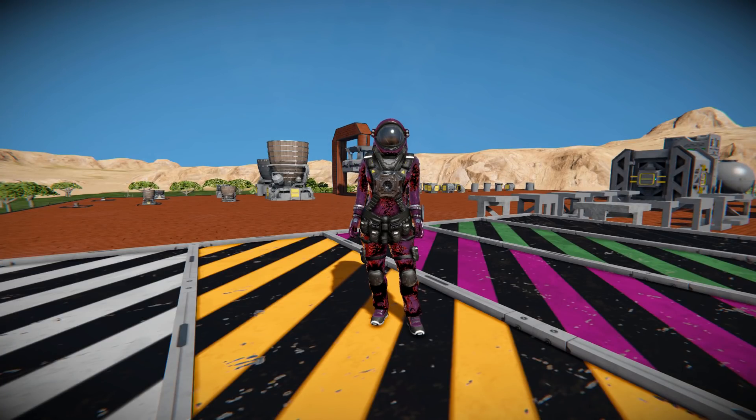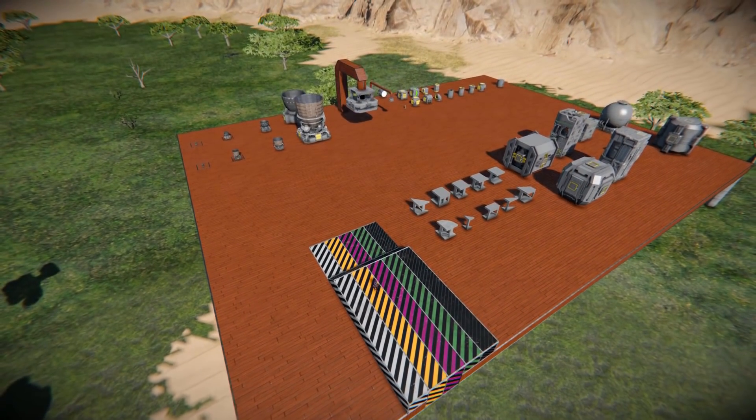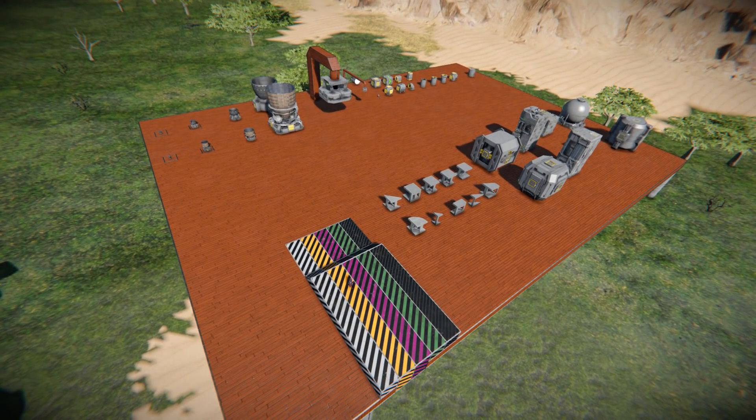Hello and welcome back to Space Engineers. A new major update has been released along with a brand new DLC pack called Heavy Industry, and that's what we're going to look at today. I'm not going to go through any of the base game items because everybody gets access to them — I'm sure you're more interested in the blocks included with the DLC pack. I've set up on a wooden platform all the blocks, clearly labelled, with a bunch of vanilla blocks sitting right behind their respective DLC pack items.